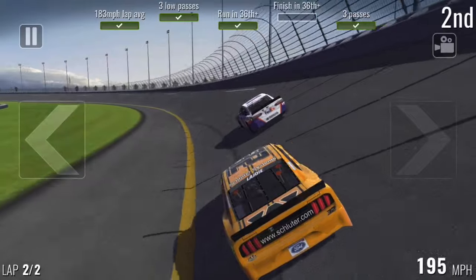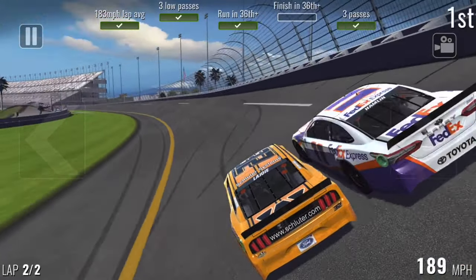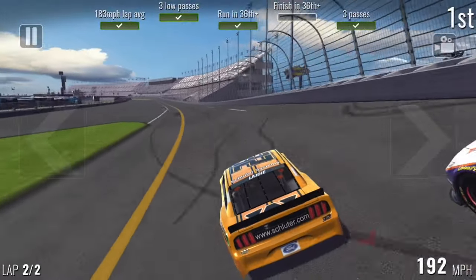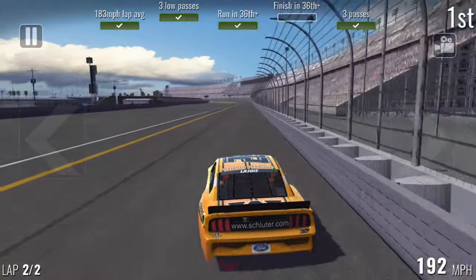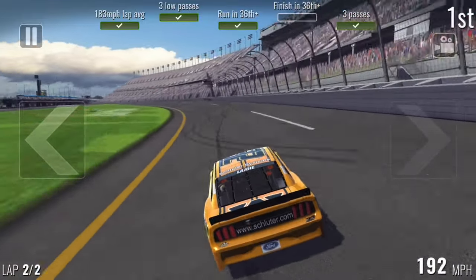All right, we're running down Hamlin and we will make the pass. So that's basically just a guaranteed win — once you pass him, they're not going to catch up. And we will glide to victory.